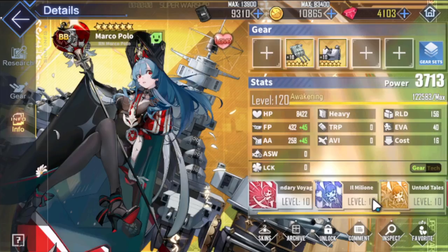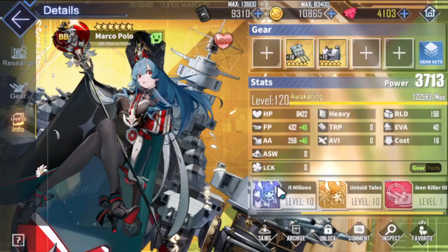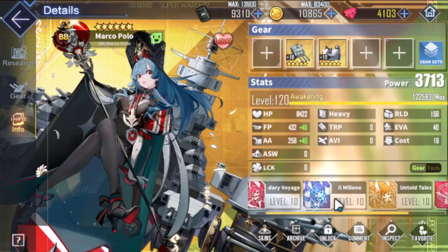The only way to buff Marco Polo is by using Veneto, but that takes up another slot, and Veneto is not the best ship for PvE. In PvP, everyone uses Aquila, Veneto, and New Jersey in the backline, so Marco Polo doesn't fit there either. In PvE she's basically like Monarch — no self-buffers. Good barrage but no self-steroids. The only buff she has is Siren Killer, but if you're not fighting a Siren, you won't do much damage. There's no flat firepower buff like a 10% firepower boost.